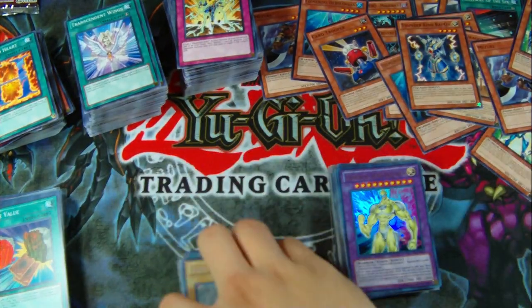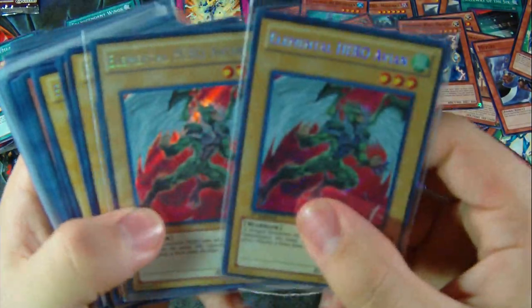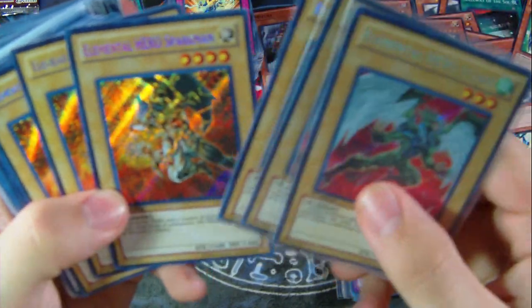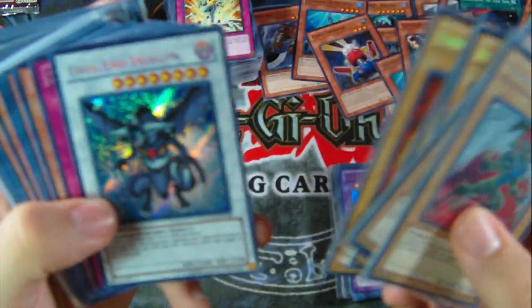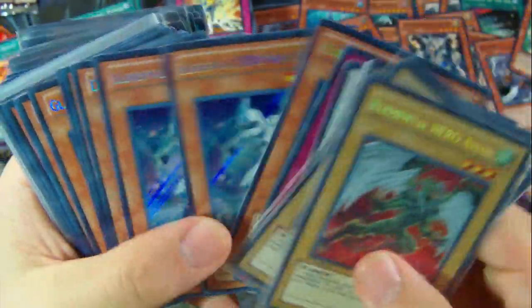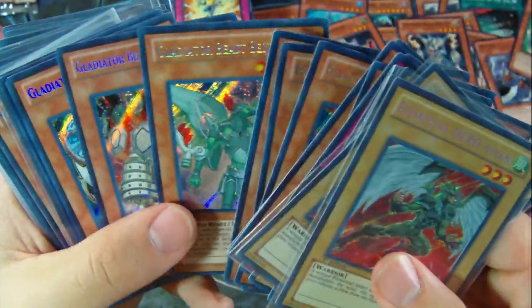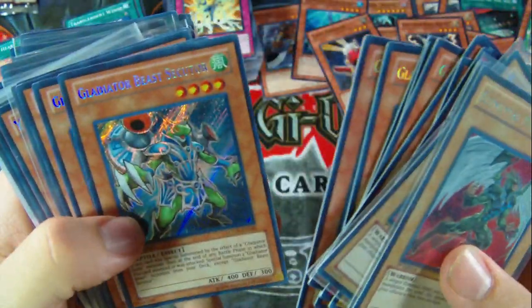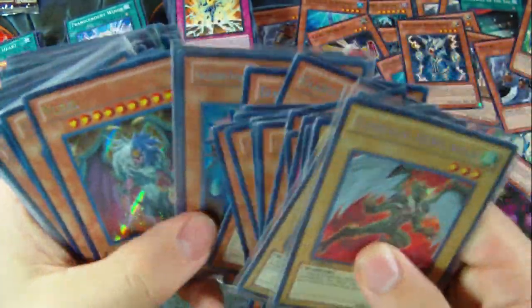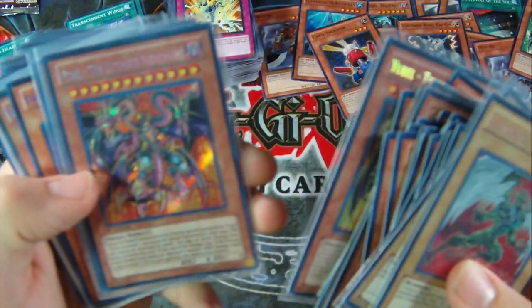Then for Secret Rares, we have a set of Elemental Hero Avians — Alternate Arts, small Alternate Art — Elemental Hero Sparkmans, Dark End Dragon, Gladiator Beast War Chariot, Cyber Dragon, Elemental Hero Neos Alias, Dandelion, Gladiator Beast Equest, Gladiator Beast Bestiari, Gladiator Beast Hoplimus, Gladiator Beast Secutor, Darius, Murmillo, Yuvels, Yuvel Terra Incarnate, and Yuvel the Ultimate Nightmare.